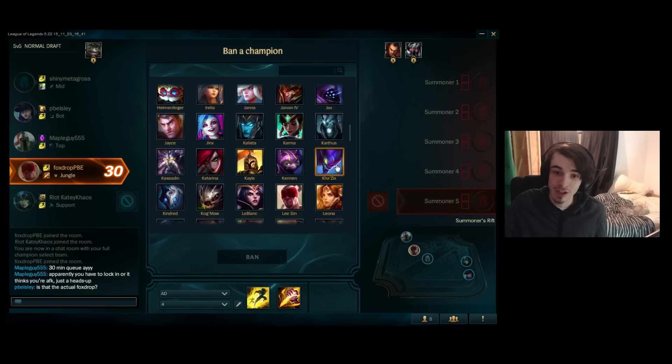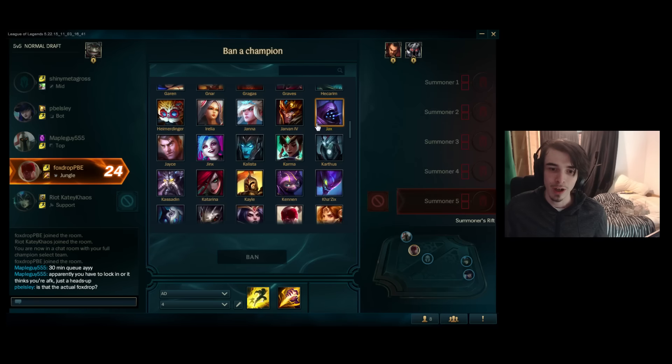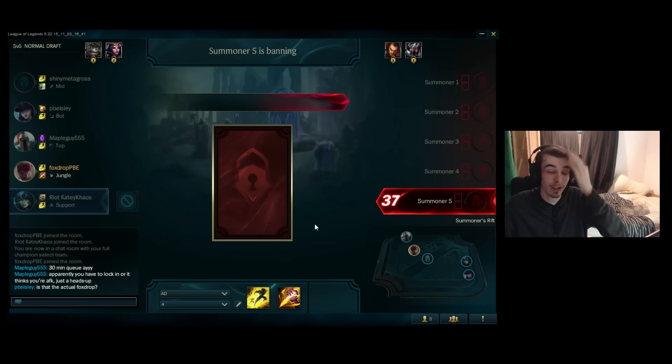Now it's my turn to ban a champion, so I'm just going to choose someone who I really hate to play against. If you watch my stream, you'll know my two most hated champions are Riven and LeBlanc. So LeBlanc's right here, we'll just click on her, ban her away. Goodbye LeBlanc, see you in hell.